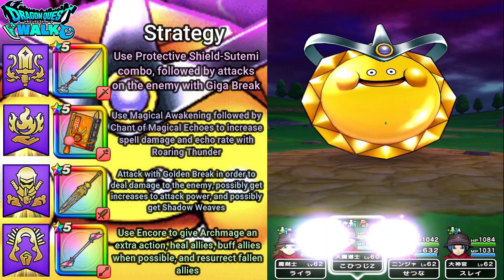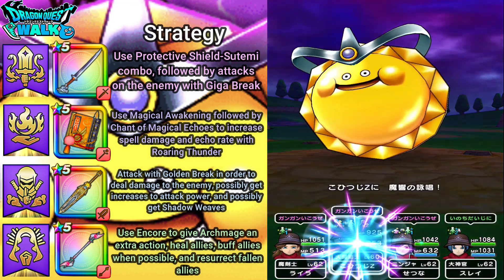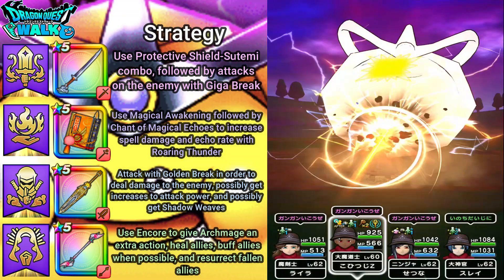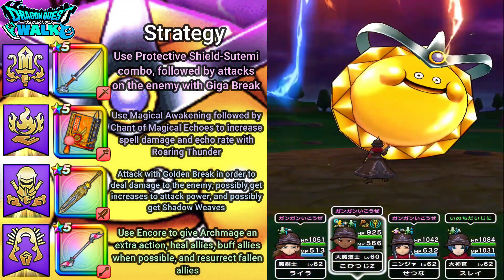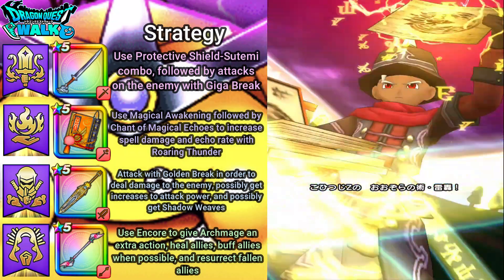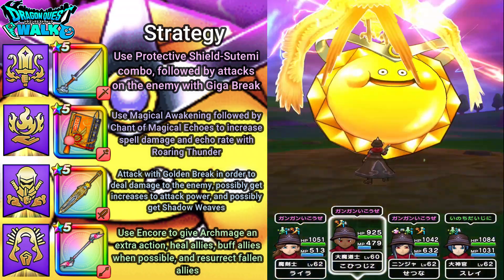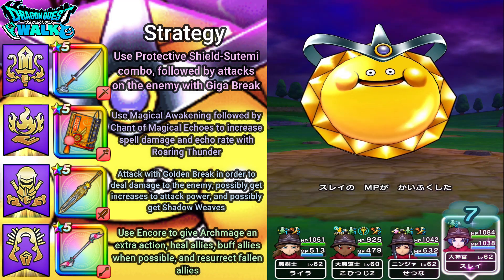I got a Multicast, so I'm going to use Chant of Magical Echoes. I got an Echo and that buff went up, then got another Echo, increasing it again, and also got a Force Break.